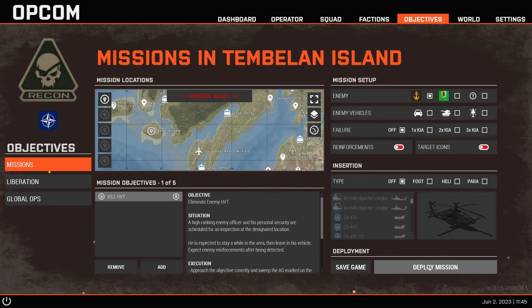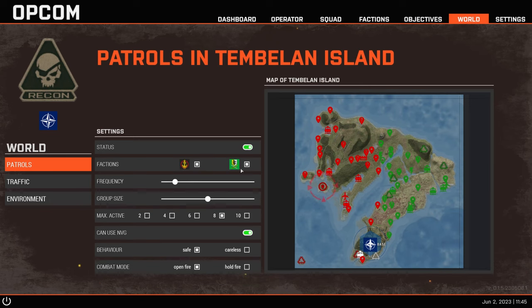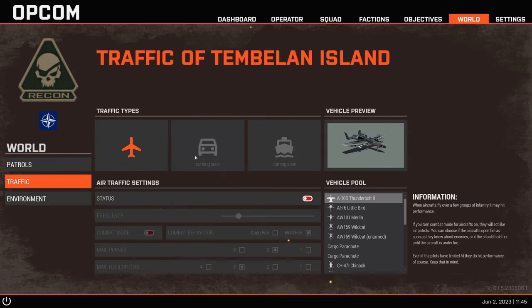Once configured, you can just click Deploy Mission and go. But if you want, go to the World tab first where you can control patrol frequency, group size, whether they use NVGs, their behavior, and even create traffic. There's air traffic, and boats and vehicles are coming soon, which is amazing.